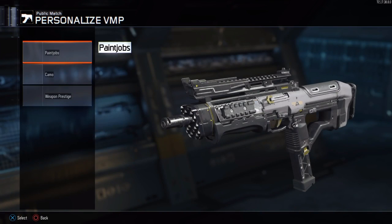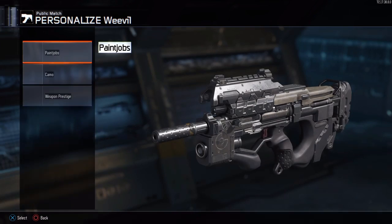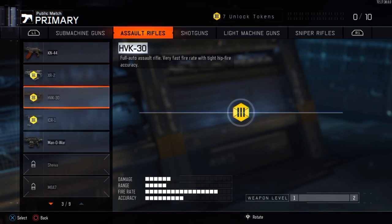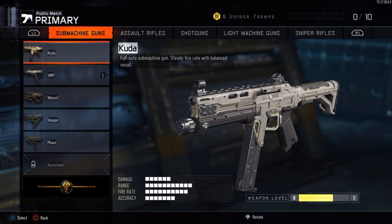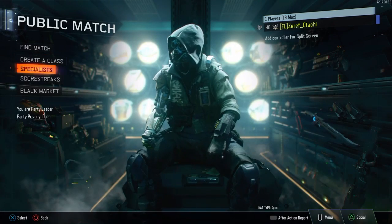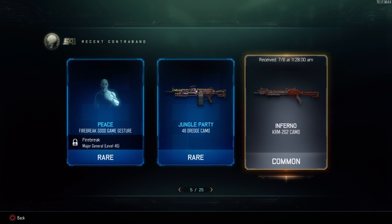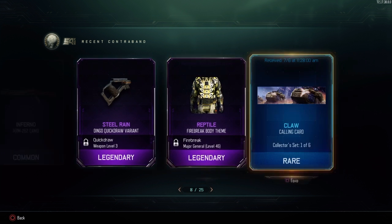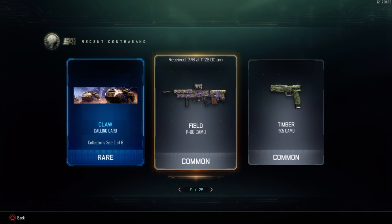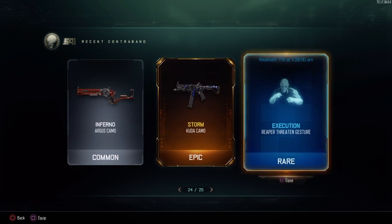Did we get anything for our VMP? We still have not gotten anything for this VMP yet — that's all I want, something for my VMP. I know I got something for the Weevil before — Storm was the first thing I got on the Weevil. I don't think I got anything for the Pharaoh. HVK — I know I got something for that, nothing too surprising. Let's check the black market and see what we recently acquired: something for the Vesper, something for the Dredge, something for Firebreak, a Dingo Quickjaw variant, a calling card, a camo for the P06, and a camo for the RK5.